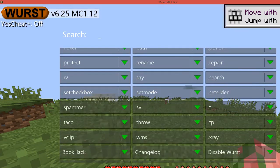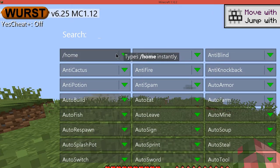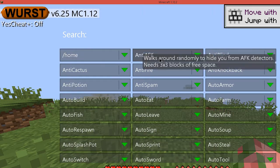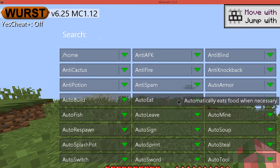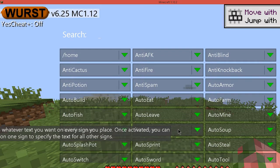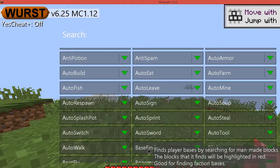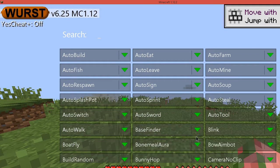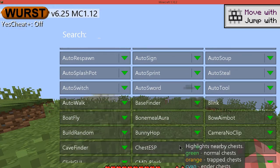Now, this may seem a little bit daunting at first, but once you break it down, it's all very simple. If you ever need to know what something does, if you highlight it, it'll show you exactly what it does. Auto farm: harvests and replants crops automatically. Auto eat: automatically eats food when necessary. Auto sign: puts whatever text you want on every sign you place. Auto splash pot, auto walk. Base finder: it searches for man-made blocks. Bone meal aura automatically makes an aura of bone meal around you, so if you turn that on and you have bone meal in your inventory, it'll cause everything to grow around you.